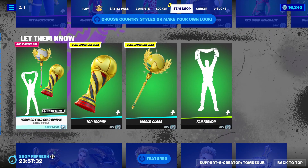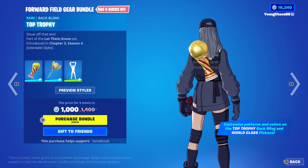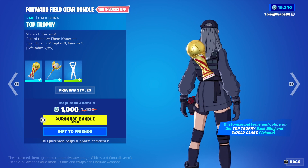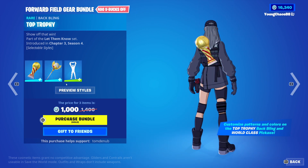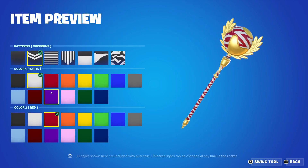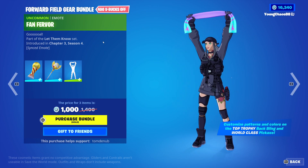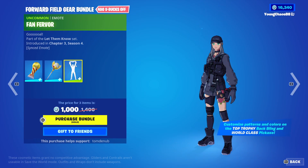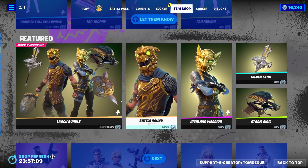The Forward Field Gear Bundle — this is with the gear, so 1,000 V-Bucks for these three items. We have Top Trophy, a Rare Backbling at 400 V-Bucks. World Class, a Rare Harvesting Tool at 800 V-Bucks. Both of these do have styles, so you can change the patterns and colors on them — pretty customizable. And we have Fan Affair, an Uncommon Emote at 200 V-Bucks, and it's synced, which is pretty cool — you can do it with other people. And you can buy everything else separate.